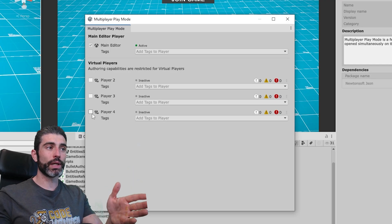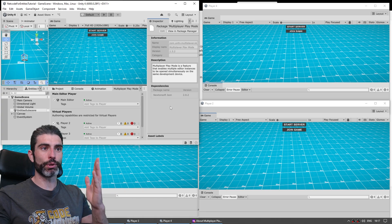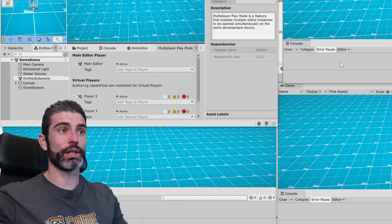Here we've got some checkboxes where we can enable up to 3 extra clients. As we enable them, it starts initializing those clients — it literally starts spawning brand new Unity windows. And yep, here it is! Multiple separate brand new Unity windows, each with a separate console log. This is usually quite tricky, so this is really awesome.